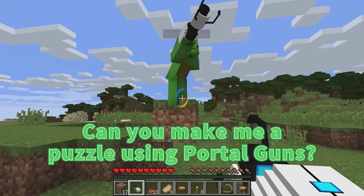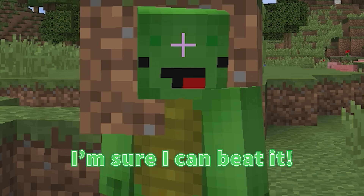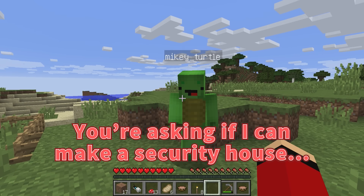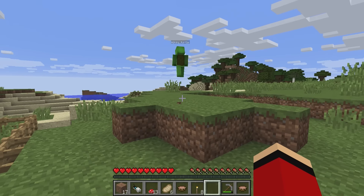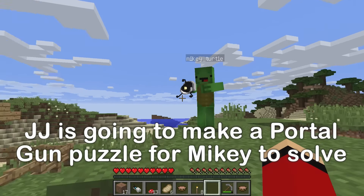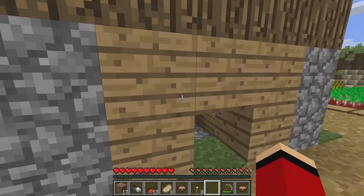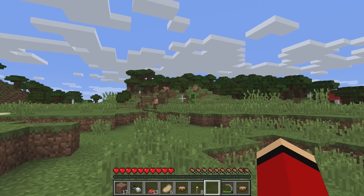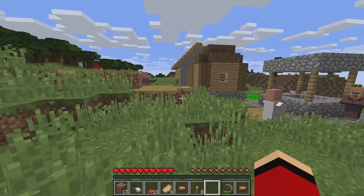Watch this — the villagers too? Yep, I'm like magic or something! JJ, can I ask a favor? Yeah. Can you make me a puzzle using portal guns? Please? I'm sure I can beat it. Oh Mikey, you're asking if I can make a security house with some kind of portal gun puzzle? Yes please! Well sure, I'll get to work on it right now. I'll gather materials from the village.